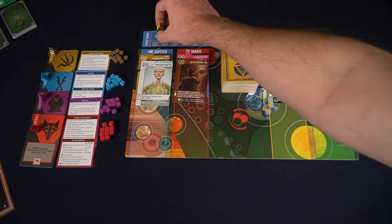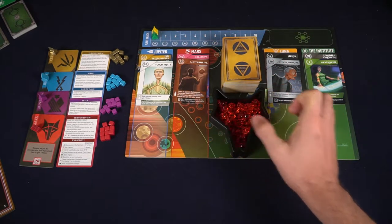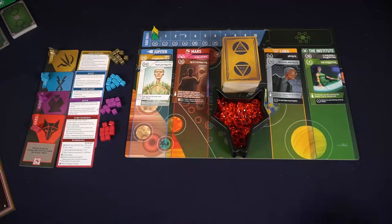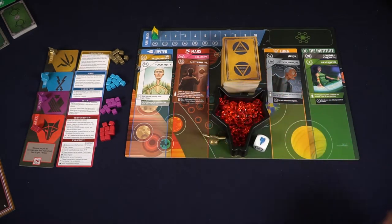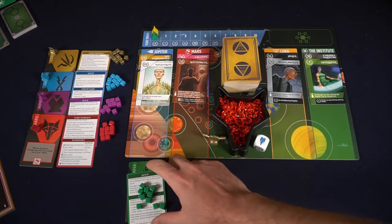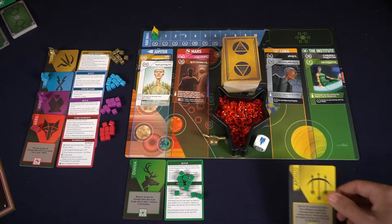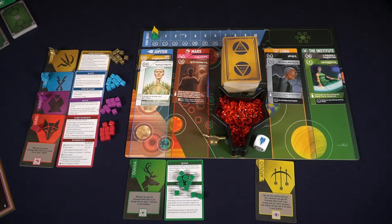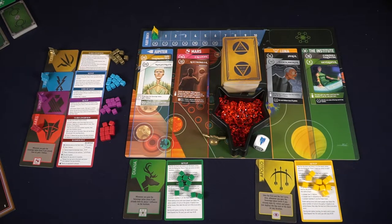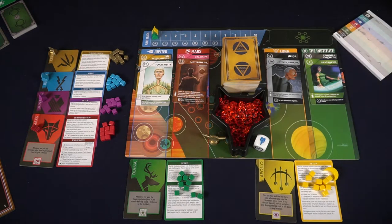Then take the Helium pool and place all the Helium tokens inside of it. Next, take the Red Rising die and the Sovereign token and place them within reach of all players. Deal out five cards from the deck to every player, and give every player a random faction card. Flip it over and reveal it, then give them a player aid based on that color, as well as the influence tokens they will be using — up to a total of ten, unless you're playing a two-player game.